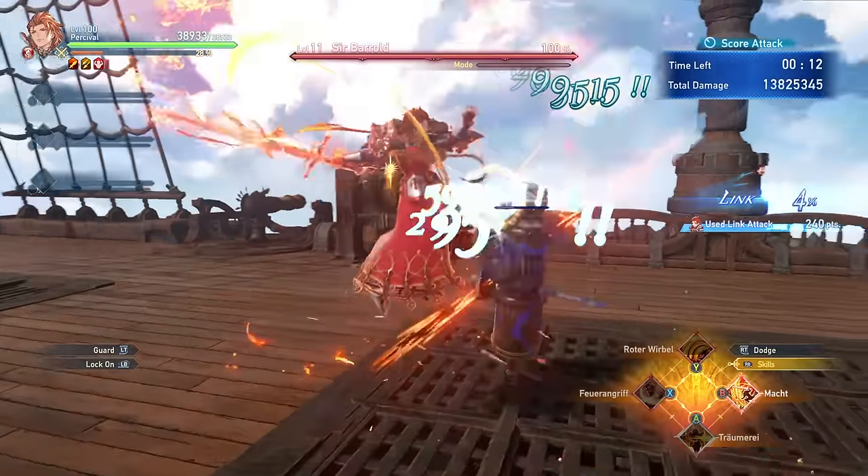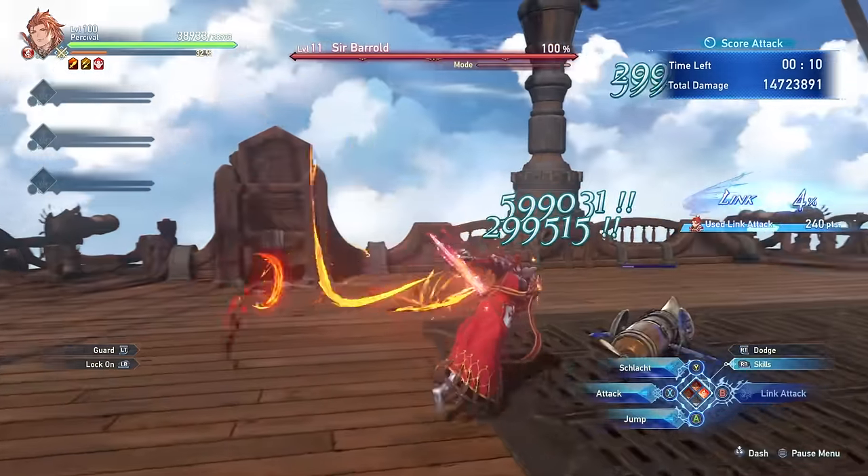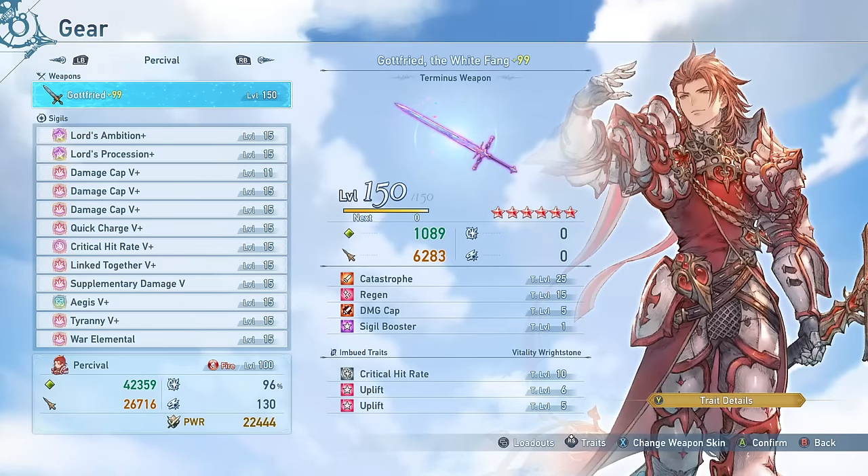That should cover the basics of combat with Percival, so let's get into setup. My setup is more focused on late game raiding and post game, so keep that in mind. For your weapon, you're going to want the Terminus weapon and ideally have it maxed out for the strong bonus effects that it offers.